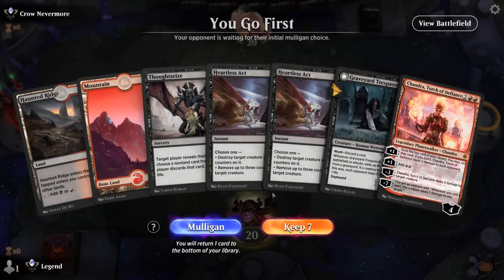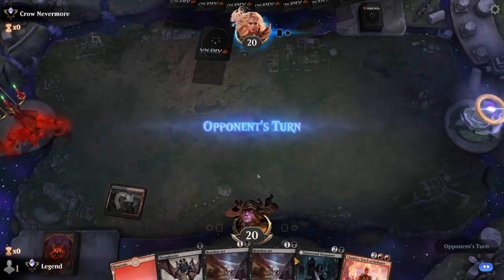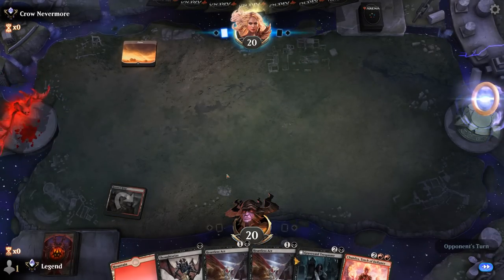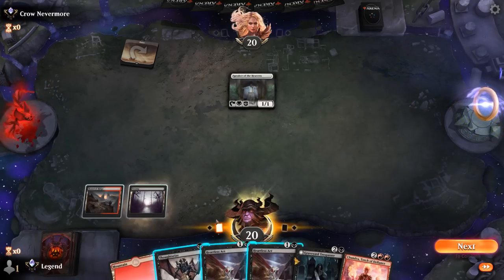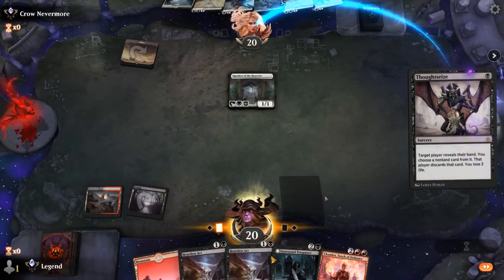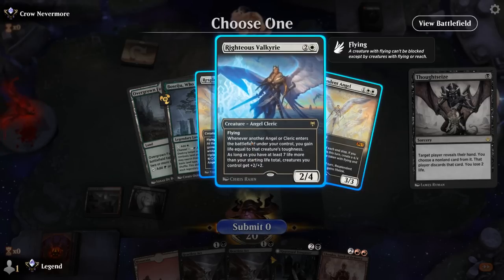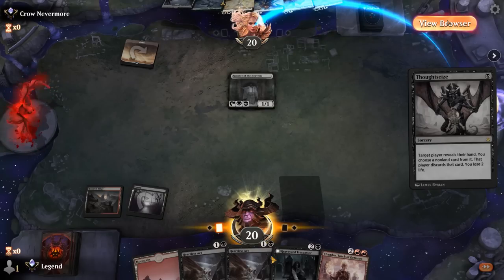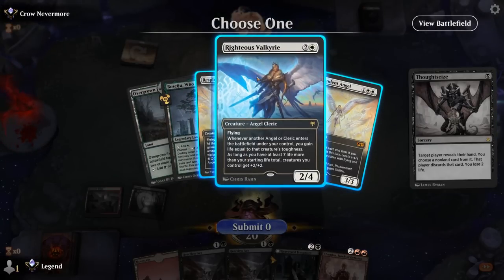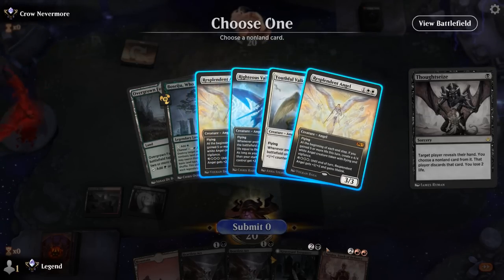We're on the play — hand seems fine, we'll need to hit a couple more land drops but there's plenty of interaction to start. Opponent on Llanowar Elves and Speaker, so another life gain deck. Let's have a look with Thoughtseize — probably take a Collected Company if they have one. They don't, but a selection of scary three-mana angels. Probably go for the Righteous Valkyrie, which has the most immediate impact on the board, or take their only two-drop and throw off their curve.